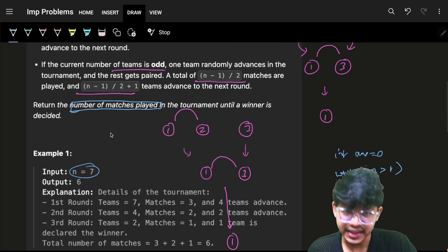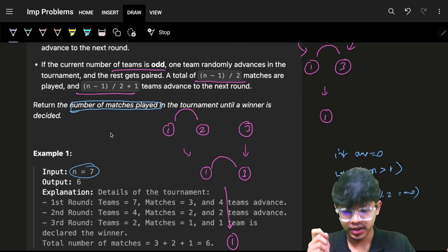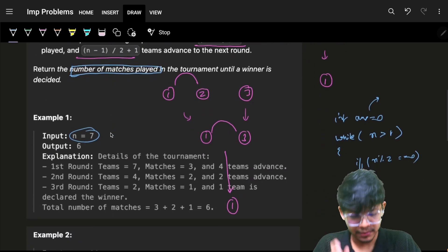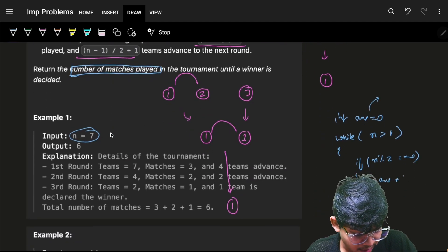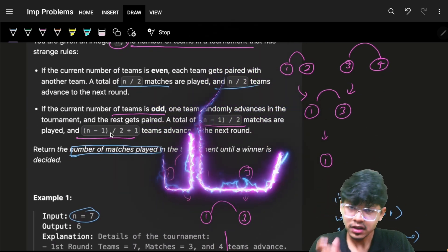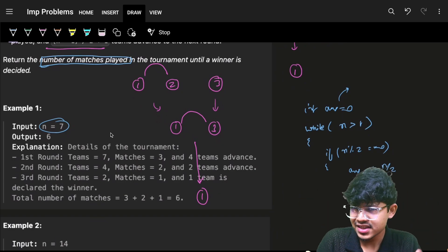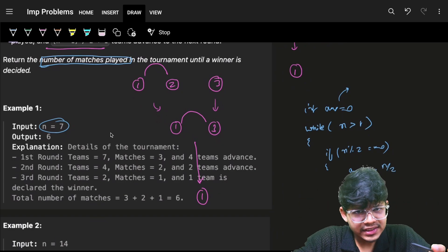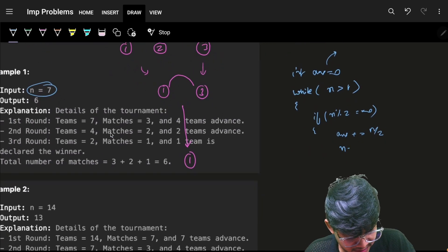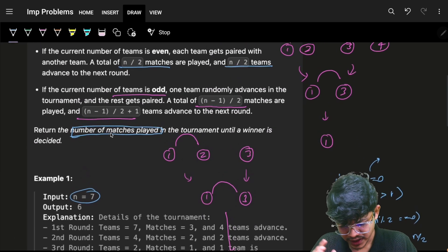If the teams are even — n is the number of teams — check if n mod 2 equals 0. If so, add n/2 to your answer, since n/2 matches are required when n is even. Then assign n as n/2, because n/2 teams will be remaining for the next round since the tournament is not yet finished.